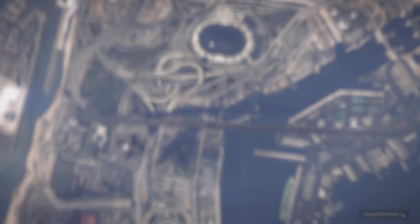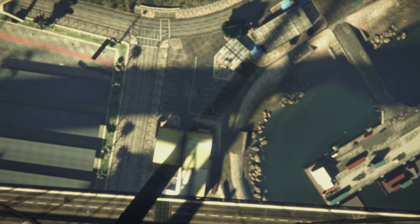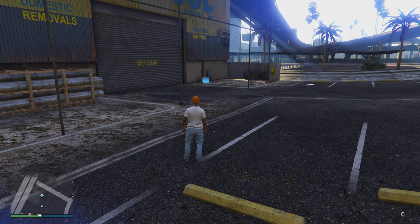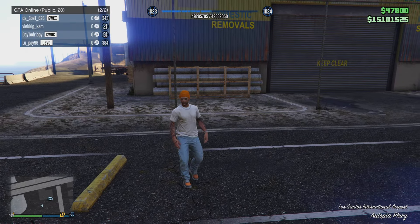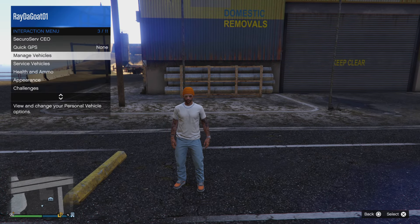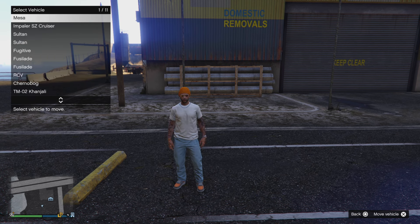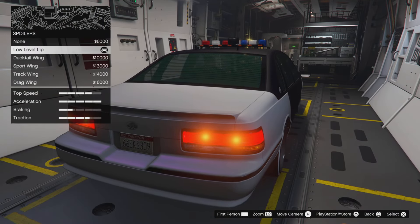After you press X it should load you into a random session. As you can see, it loaded me into a random session. I'll showcase that I 100% received the vehicle — I received the impaler, the cruiser, the newer cop car version of the impaler. Going into the interaction menu, options — as you can see I got the cruiser.